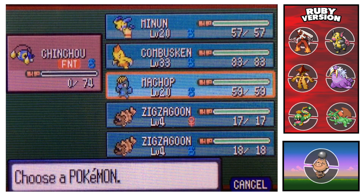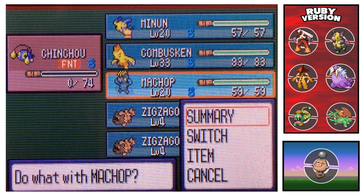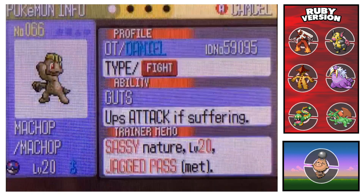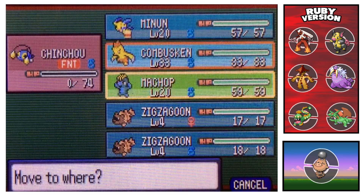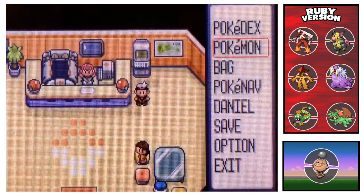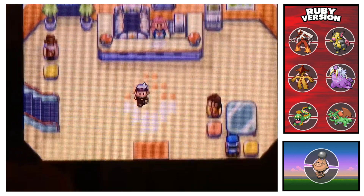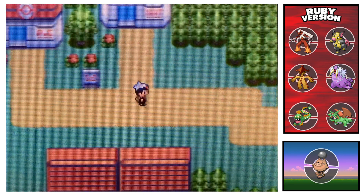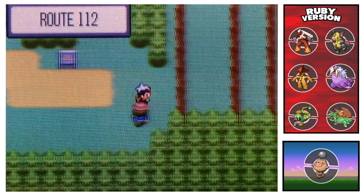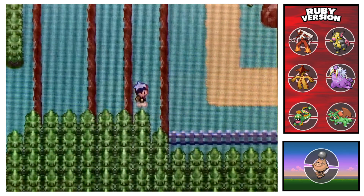Let's do nature guesses — I'm gonna guess Quirky. I know Ashley always guesses Modest. Oli guesses Careful. And it is... oh, it's Sassy. So that's not really anything for it, I guess. Let's show it off in a couple of encounters, and then I'll do the evolutions — evolution to Machoke, and I have a Link Cable, so I'll show it off as a Machamp as well.